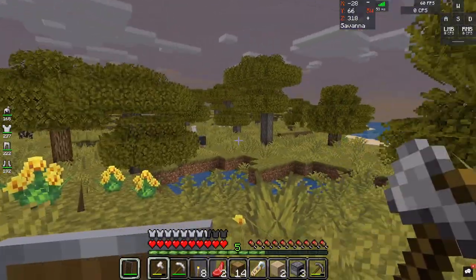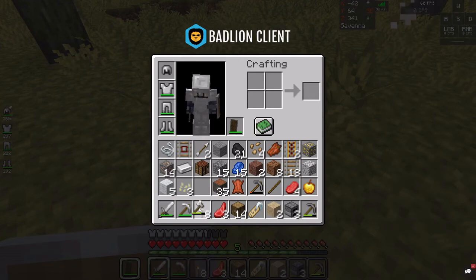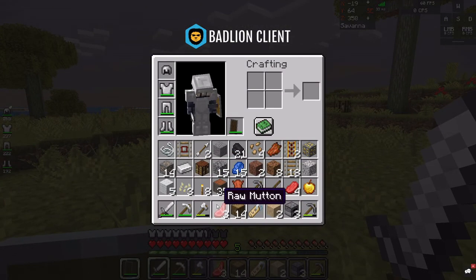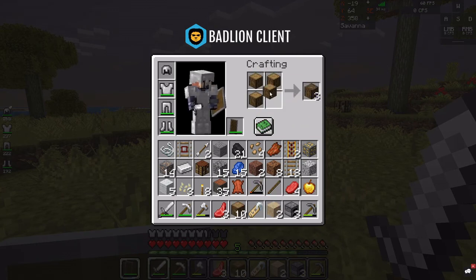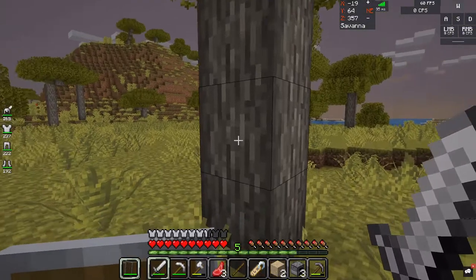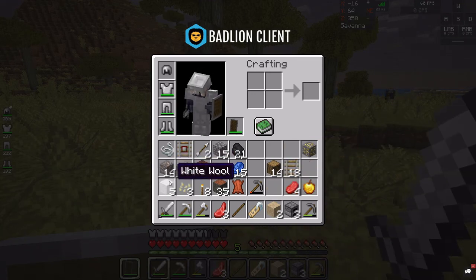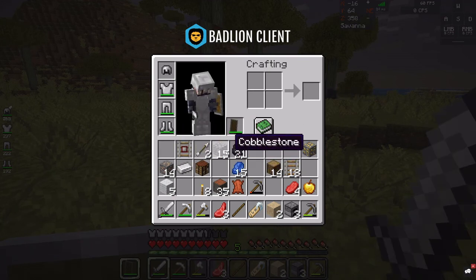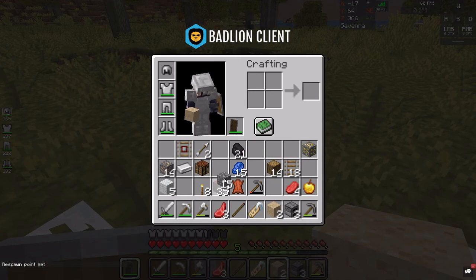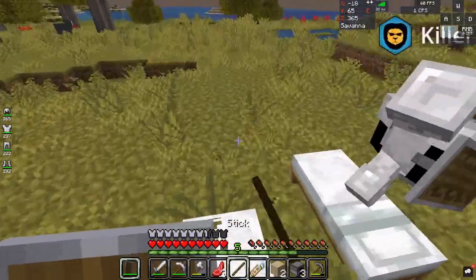Oh, I see you. 1.16 — the combat is so much more fun than 1.8.9. I have so much crap in my inventory. Yeah, I need to throw some stuff. It's not night yet — I don't think we can sleep. It looks like it was turning night, but I feel like it's turning day now. Oh, it's turning day. Yeah, let's get out of here.